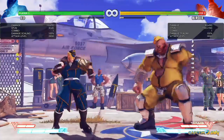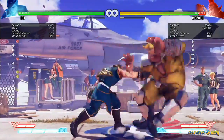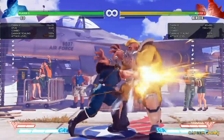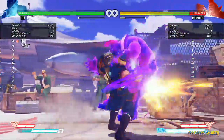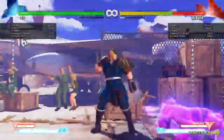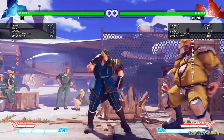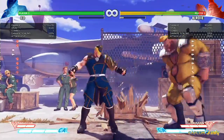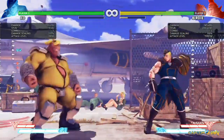His fierce is definitely probably his best poke — super far range. Like I was explaining before, it can go right into super, right into V-trigger. Especially at far ranges where you're basically going to be whiffing this normal — trying to hit an outreach normal or something like that from your opponent. That's going to be an easy way to combo into a super for some good damage.